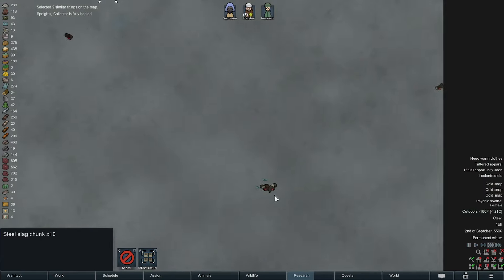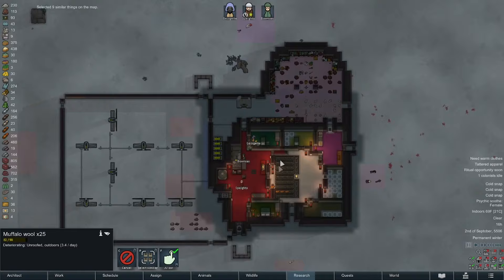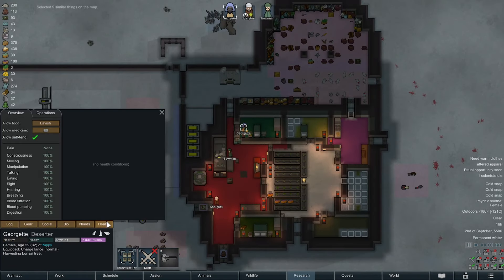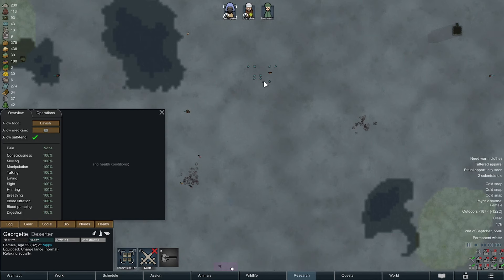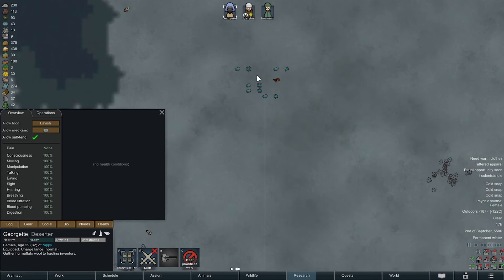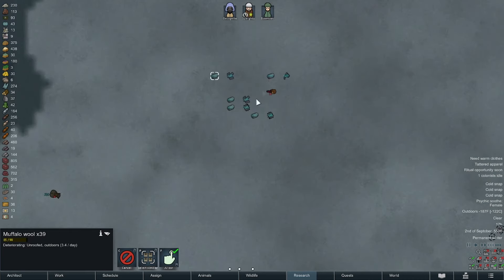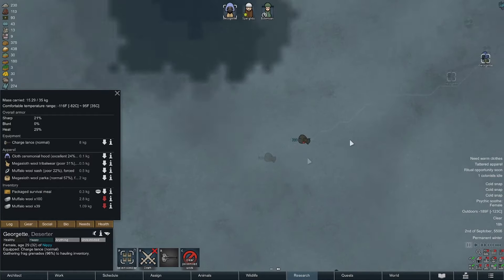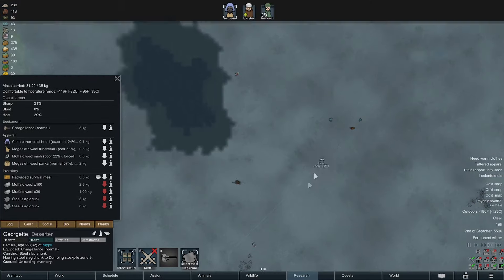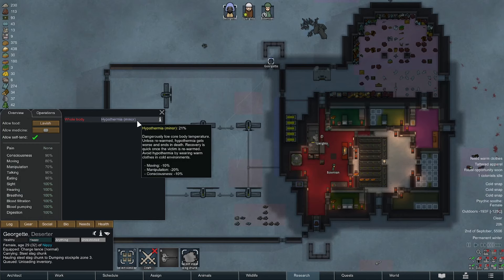There's 10 slag chunks on the map — that's fantastic, that's 150 steel! That's how we got — we need to go get this stuff. Warmest part of the day, Georgette's health looking good. Plant that, unrestrict, run like hell. This is massive — 36 is the best rating I have on cold protection and this is 50.4, so the wool goes a long way. It's not like I could raise some muffalo around here by any means. Are you full then? Where are you going? I don't really need those — what I do need is this.